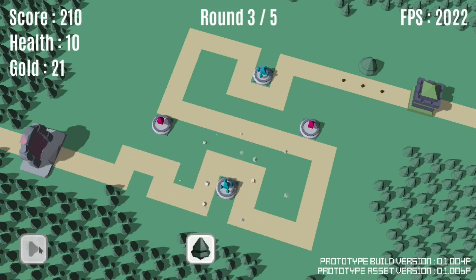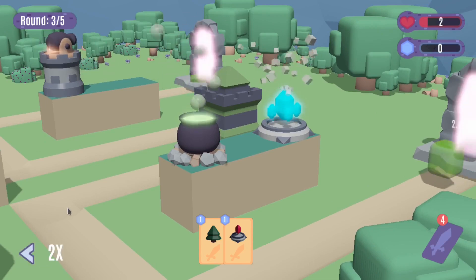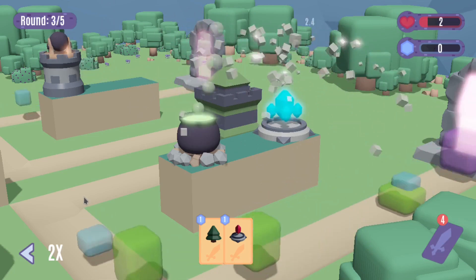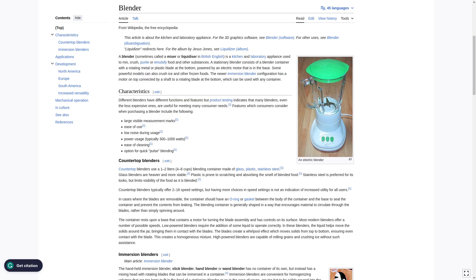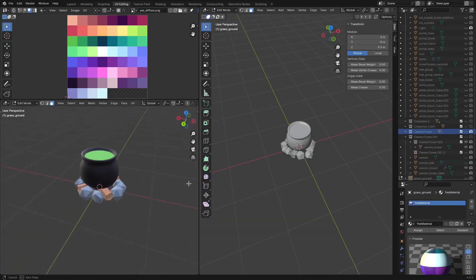Next, I wanted a card that was focused on boosting the abilities of nearby towers. With that, my wife thought of a cool cauldron with glowing, bubbling liquid. There was only one problem though — the asset pack I had been using doesn't have a cauldron. So I went to the kitchen, dusted off the old blender, and started modeling. After I finished the rough draft, I called up my buddy Sam to get his feedback on it. He recommended adding some rocks around the base to give it more of a campfire feel, which I thought was great.